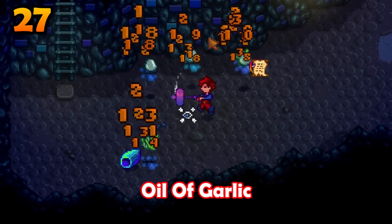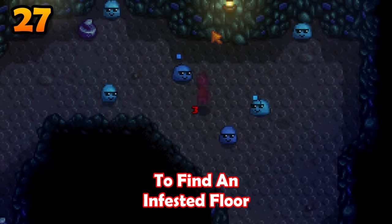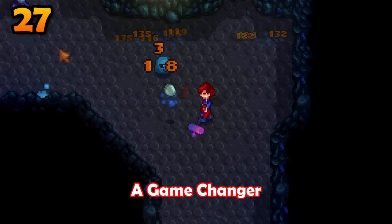Infested floors suck. Oil of garlic will make it impossible to find an infested floor in the skull cavern. This can be a game changer.